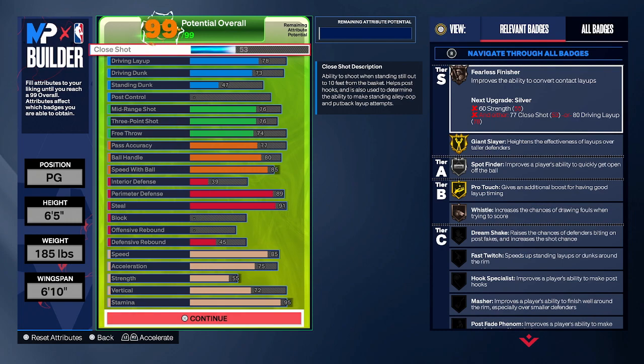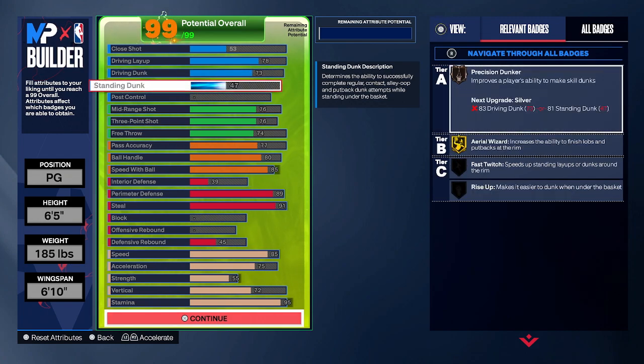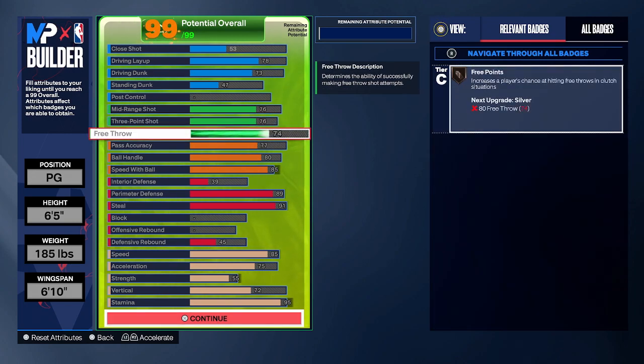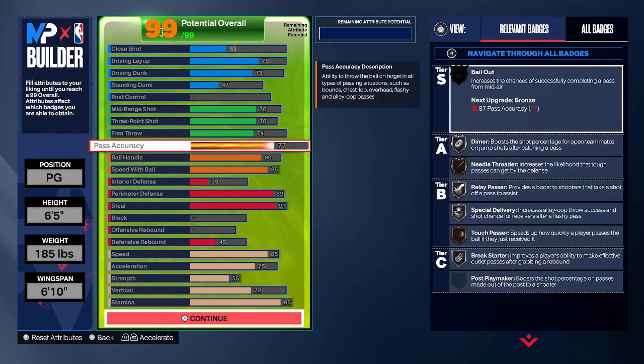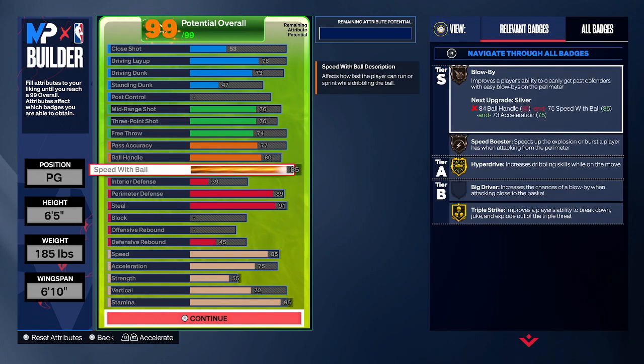These are the attributes that I went with: a 53 close shot, 78 driving layup with a 73 driving dunk, and a 47 standing dunk so we can get those standing dunk animations. Then I went with a 76 mid-range, a 76 three-ball, and a 74 free throw — because we want to hit that 71 threshold for bronze free points. For playmaking, I went with a 77 pass accuracy, an 80 ball handle, and an 85 speed with ball.